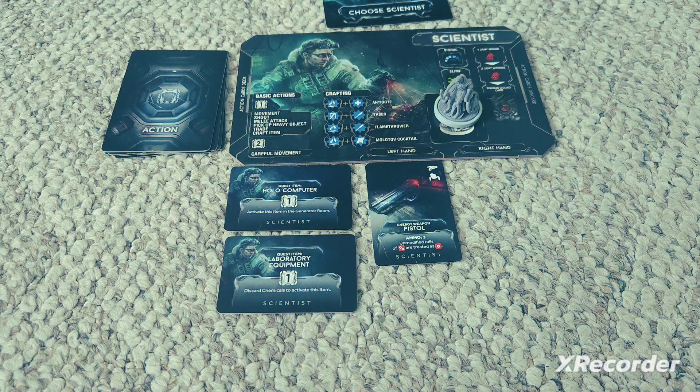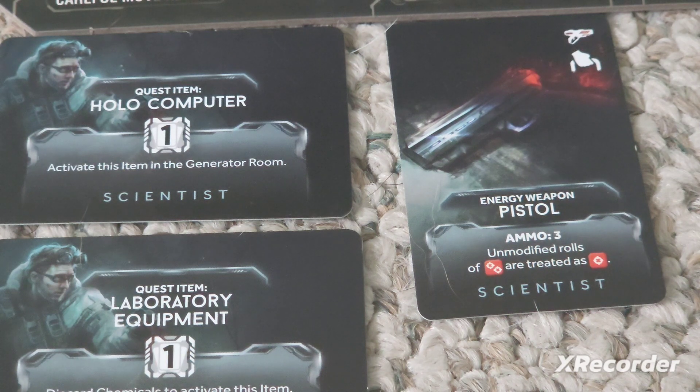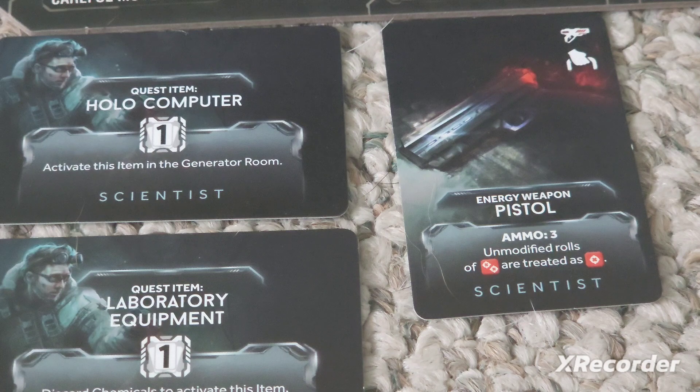Now let's move to quest items. Every character in Nemesis — base game, Lockdown, or Aftermath — has two quest items. The Scientist's first is the Hollow Computer and the second is Laboratory Equipment. From personal experience playing as a Scientist, always activate your Hollow Computer as soon as possible — that's not even up for discussion. The Hollow Computer, especially given what the Scientist's kit is designed to do, is probably the most important quest item to activate early in order to fully maximize what the Scientist is capable of.